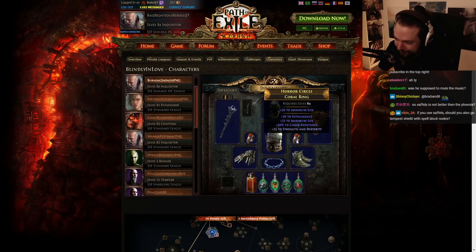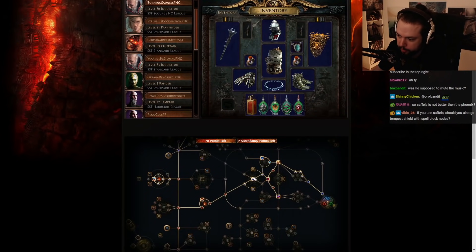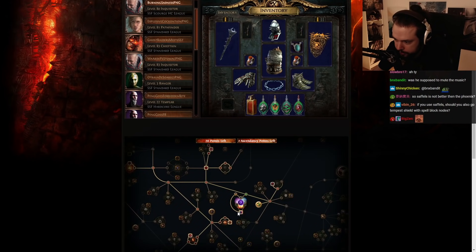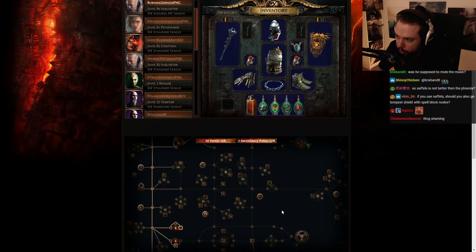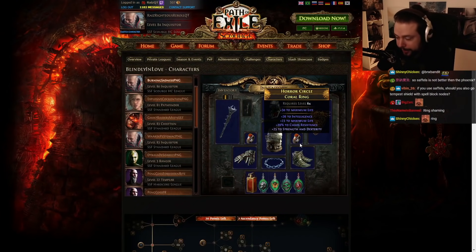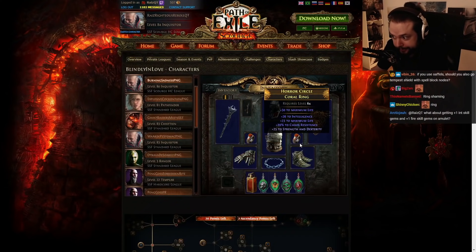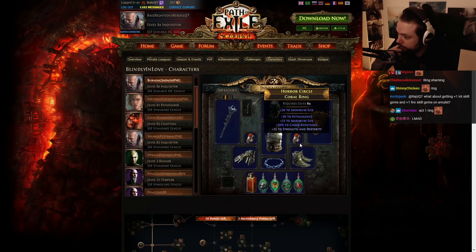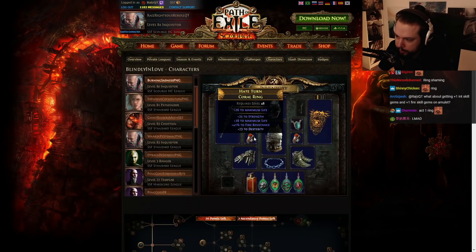Okay, this ring is a pretty large disaster. It's cool that it's a coral ring. Again, with Righteous Fire you're just going to have an abundance of resistances, because you get resistances from Holy Dominion, eventually you get Faith and Steel, and there's a bunch of resistances throughout the tree. So it's very high value to use coral rings or vermilion rings. But in this case, this coral ring in particular is quite weak. You want more HP, and if you could get some regeneration or some plus to maximum energy shield, that would be super high value as well, as we do have quite a lot of scaling for that.